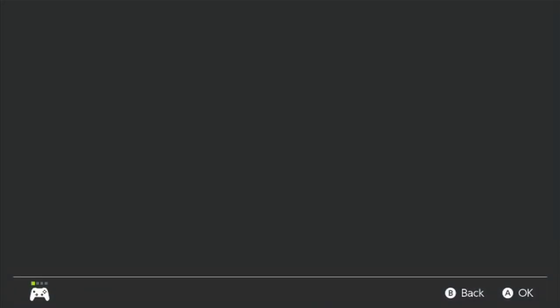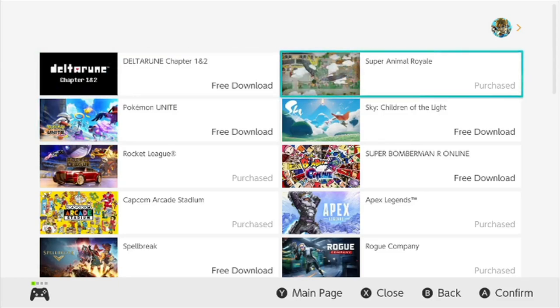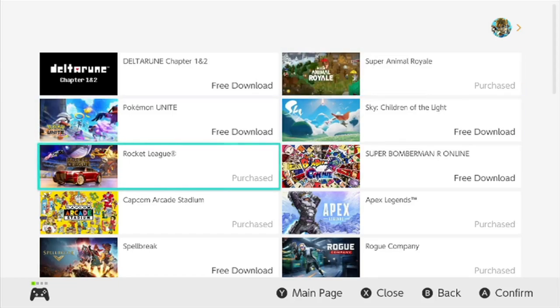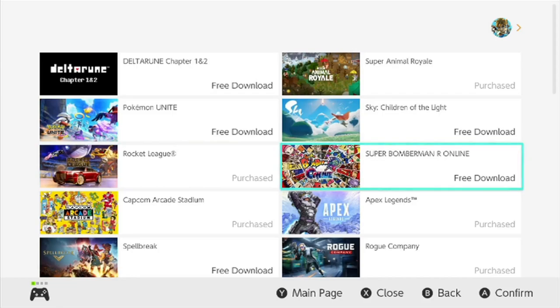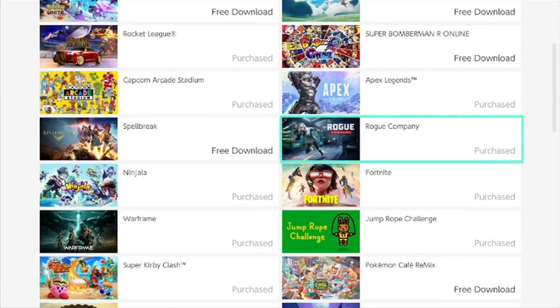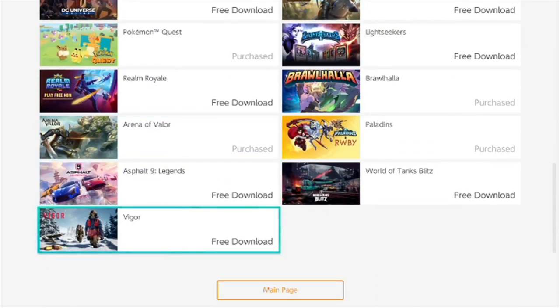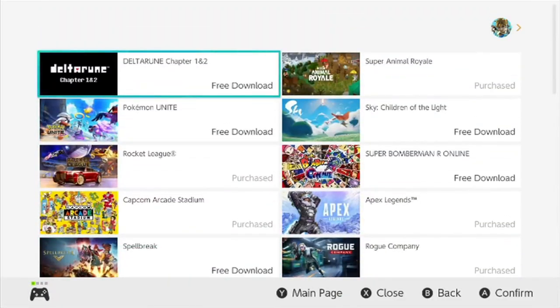Then you're going to select your account. Now what you're going to see here are all of the games available for free. These are not your free demos — these are actual games you can play. So you can play Chapter 1 and 2 of Deltarune, Super Animal Royale, Sky Children of Light, Pokemon Unite, Rocket League, Super Bomberman R Online — just the online aspect — Capcom Stadium, Spellbreak, and a whole bunch of others. You can go down this list and see a bunch of games — there's more than was on that original list.